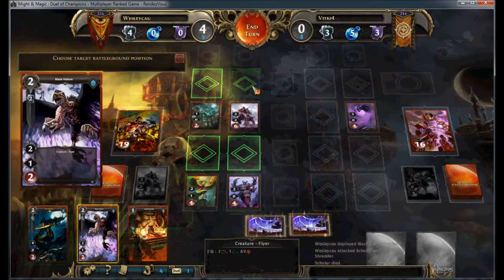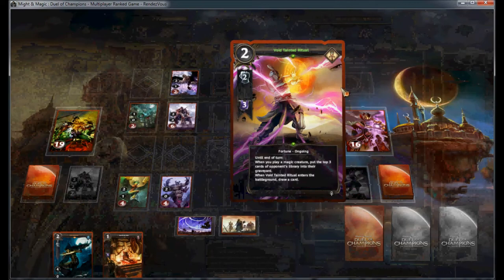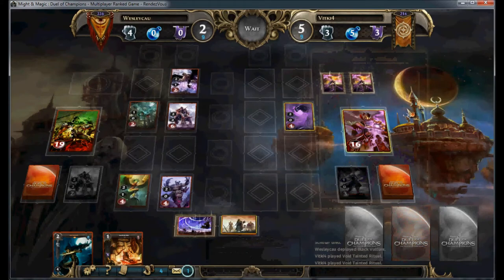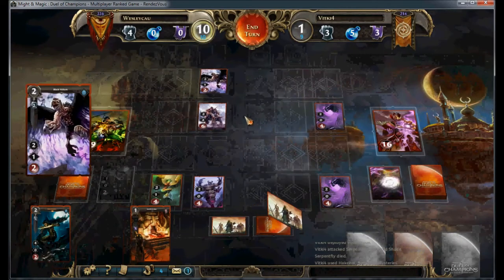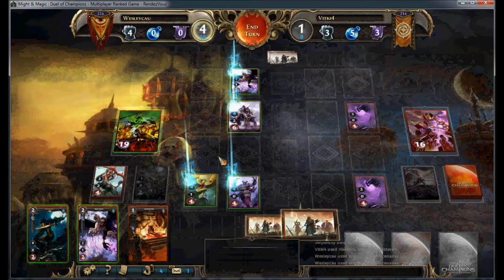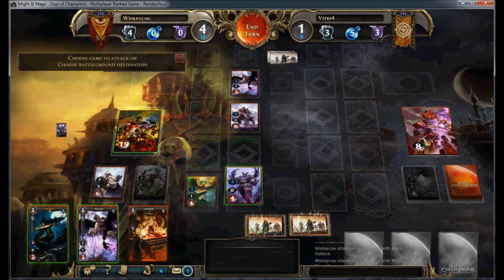My choice to kill off his creature here might have been a mistake. It's quite possible that I was better simply to get through for two more damage to him and then leave his guy at one health. Picking up the second mercenary series is very lucky, given it lets me push through all of his blockers and get through for the full 8 damage. That was a very fortunate event draw.